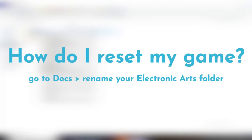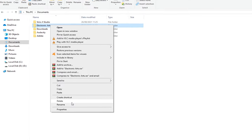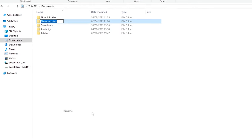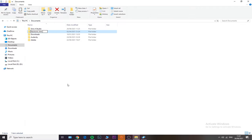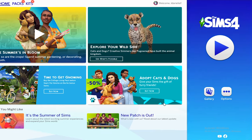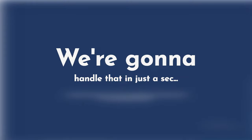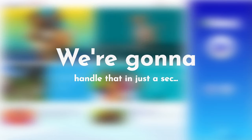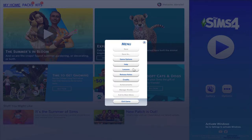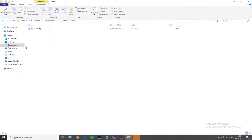To actually reset your game, open your Documents folder, right-click on your Electronic Arts folder, select 'Rename,' and rename it to 'Electronic Arts Old' so you know it's the problematic folder. Then open your game — don't worry if the Load Game and New Game buttons are missing. Completely close the game and you should see a brand new Electronic Arts folder in your Documents.